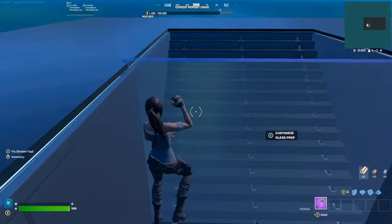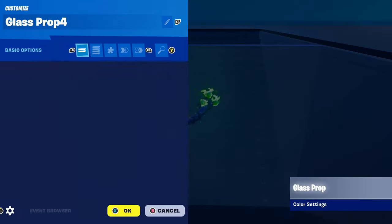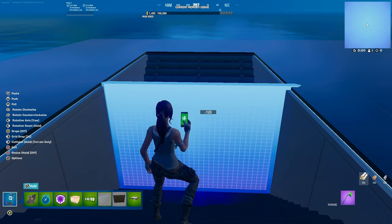Place down the glass wall just in the middle like that - there you go, it's in the middle. Next thing you want to do is resize it - hold B.